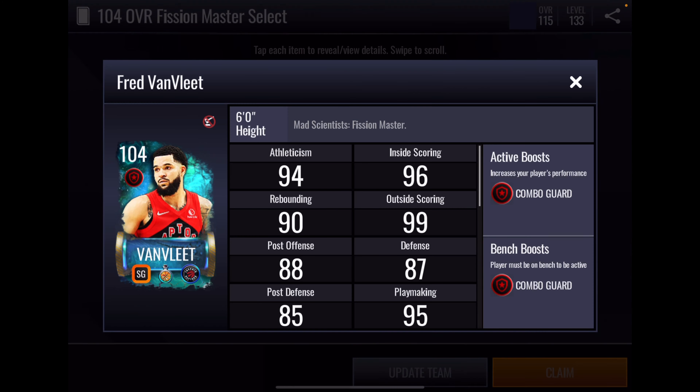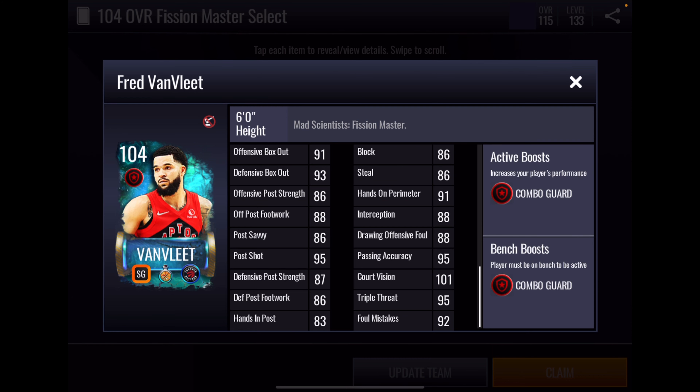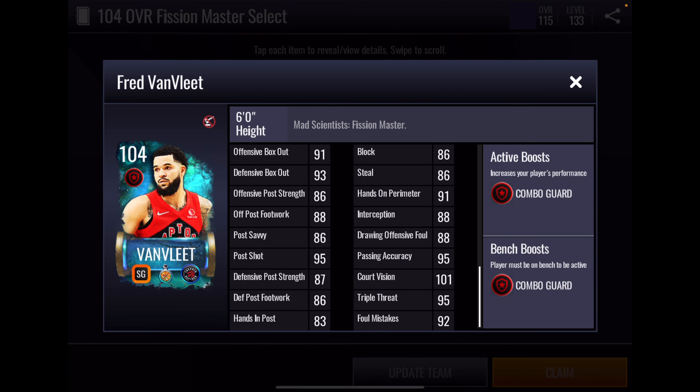Then we go to Freddie VanVleet, who has a plus four combo guard boost to position. His athleticism stats are all right — nothing special. Rebounding looks pretty good for a six-foot shooting guard, and so does his box out. Inside scoring looks very good; perimeter shooting looks very good too, though he does have a low contested at 94. So far playing with these fission masters, he is an absolute bucket. 87 on ball — other than his hands on perimeter, not looking at too much on defense. But he's been pretty good on defense for me too. Nice playmaking stats.